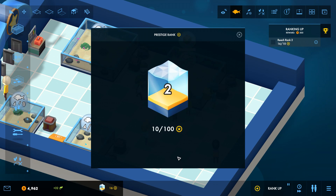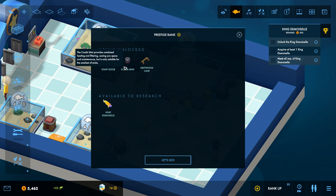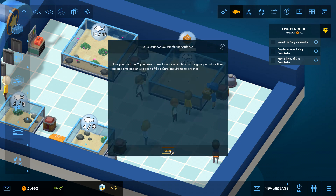What did we unlock with prestige rank two? We got driftwood caves for our tanks, the combi mini — which is a filter and heater all in one and what I was patiently waiting for — and a staff door, which I also wanted. Obviously staff can only go through there. That actually reminds me we should probably hire some more staff; we're getting quite a few aquariums going on and we have some money, so let's unlock some more animals. We're going to unlock the King Demazelle and start working on that now.